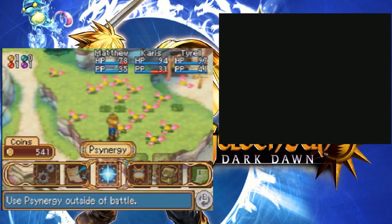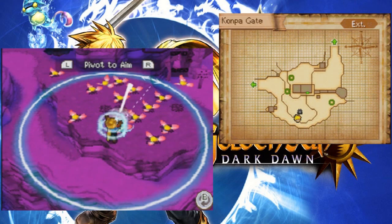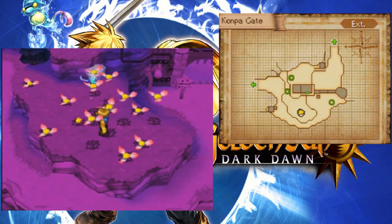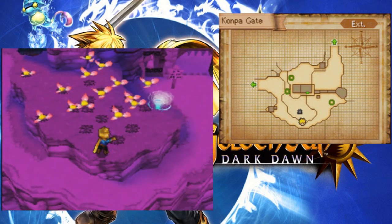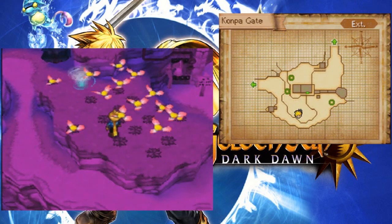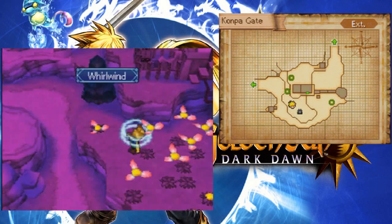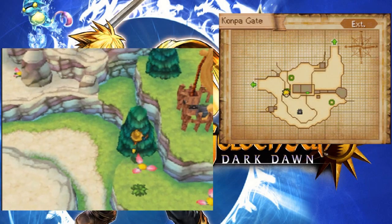Really? I only hit one flower? Let's see if I can find any more hidden items. Probably not, but hey — I got time. Those flowers over there are completely isolated, so maybe... No, they don't. I tried.